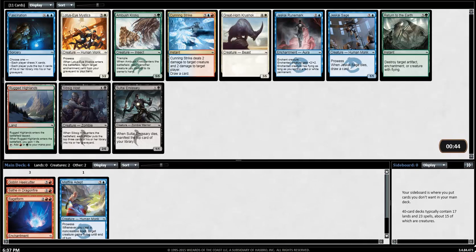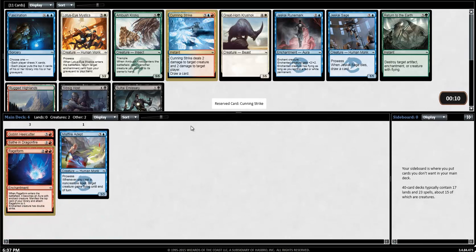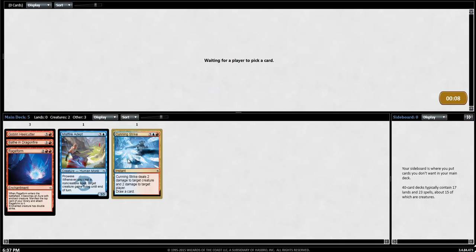Emissary is a good card. Cunning Strike could go into this deck, though we're not seeing a lot of blue. There's a Jeskai Wind Scout and a Runemark — Runemark goes in the blue-red build with the flying. I think I'm just going to take the Cunning Strike, because if I'm taking a blue card I like Cunning Strike over both of these. I think it's just powerful enough to get there. I've just kind of seen mixed things, but I like being in these colors, so that's fine.